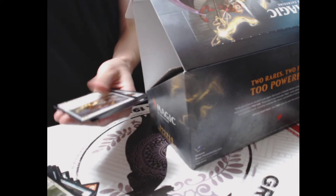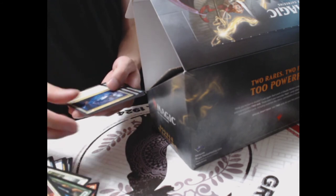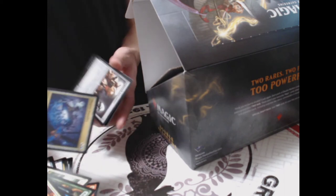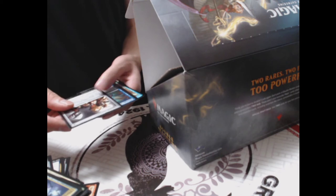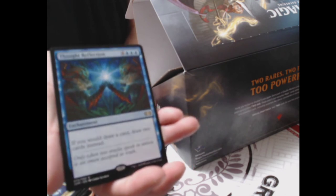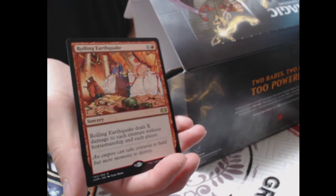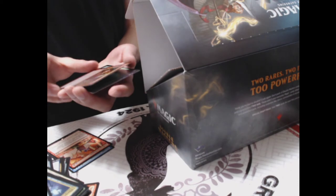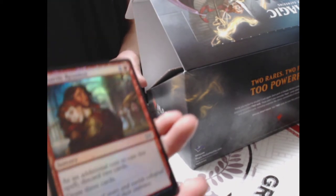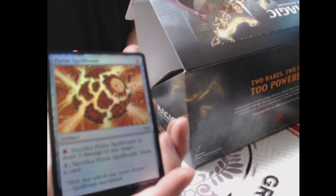Pack sixteen: Glazed Fiend, Goblin Cavalier, Sanctum Gargoyle, another Ancient Stirrings, Skin-Wing, Argivian Restoration, Balduvian Rage, Alabaster Mage, Fencing Beast, Thopter Foundry — another card from my commander pre-built deck — Cogwork Assembler. Rare: Thought Reflection. Second rare: Rolling Earthquake. Foils: Cathartic Reunion and Pyrite Spellbomb. Token: Human Soldier.